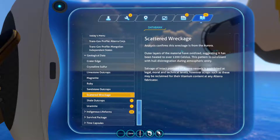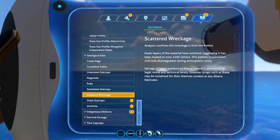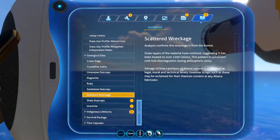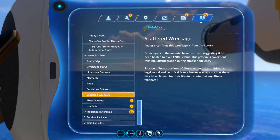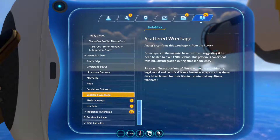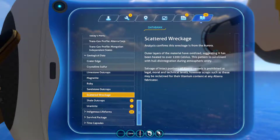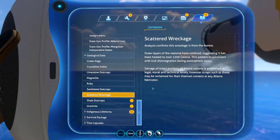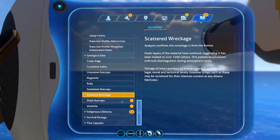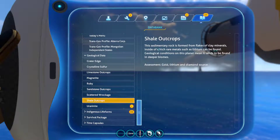Scattered Wreckage Analysis confirms this record from the Aurora — outer layers of material have oxidized, suggesting it's been heated over 1,200 degrees Celsius. That is insane guys, because that's titanium and it's been singed, it's been oxidized. This pattern is consistent with hull disintegration during atmospheric entry. Salvage of intact portions of Altera vessels is prohibited at legal, moral, and technical levels. Scraps such as these may be reclaimed for their titanium content using any Altera fabricator.